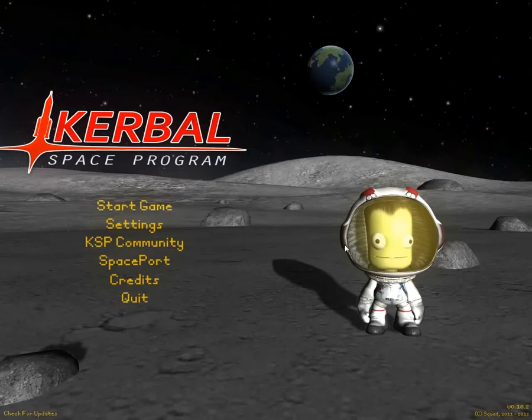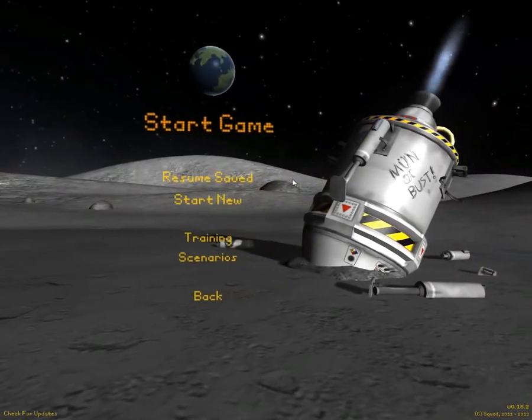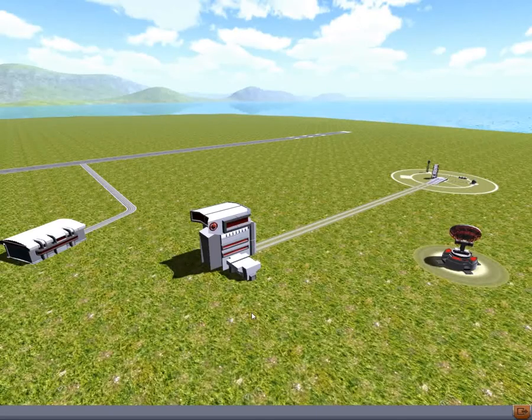It will be in two parts. First part, we are going to build the rocket and lander to get us there. And the second part, we will actually go land and maybe return, depending on how we built our rocket.